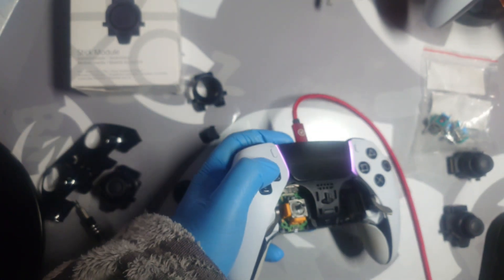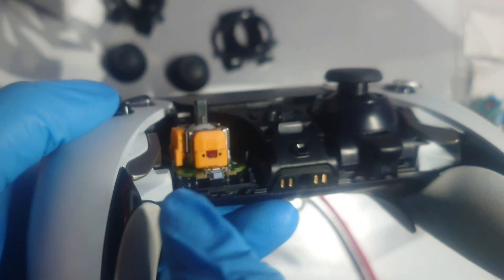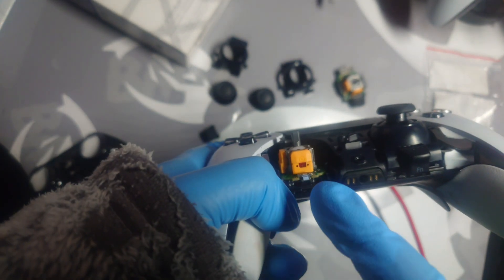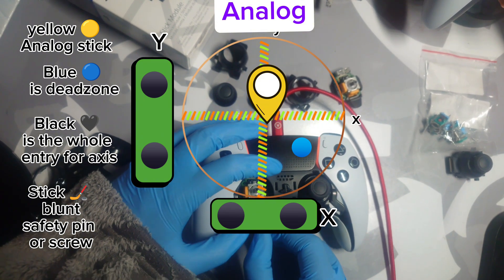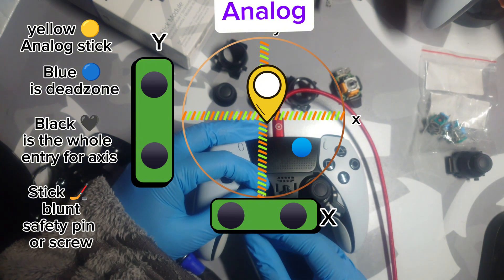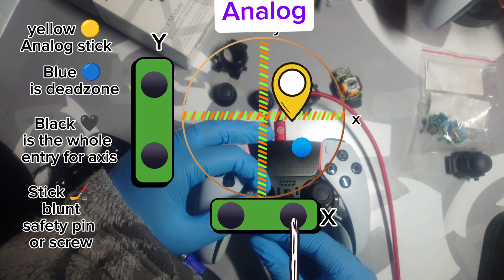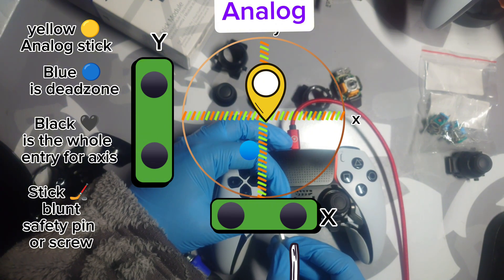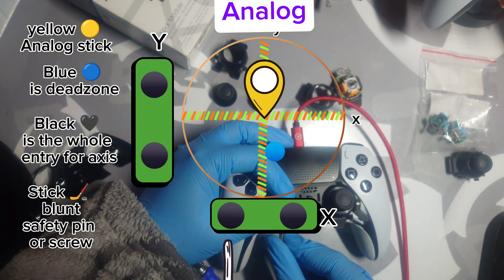I'm going to use a little diagram so you guys can fully understand it better. Right now I'm doing the second analogue too, and you can see the holes. Time to adjust. I found a tiny enough screw to fit in the holes. Time for the diagram to explain it better. The bottom is the X-axis, the left is the Y-axis. If I want to make the dead zone move to the left, I would stick the hole on the right side, move the analogue to the right, put slight pressure towards the left, and then let go, and that would move the dead zone more towards the left.